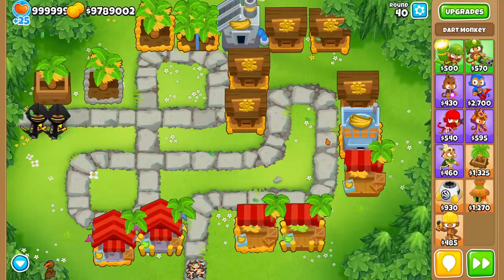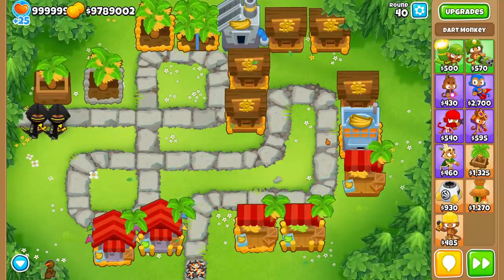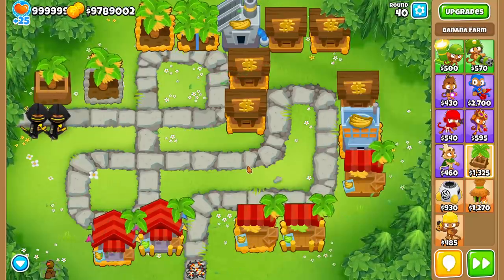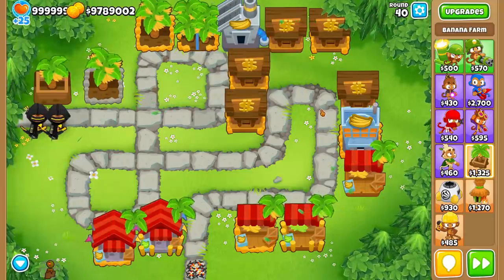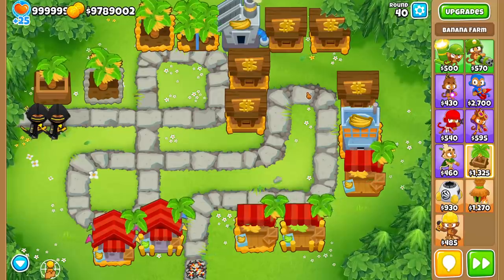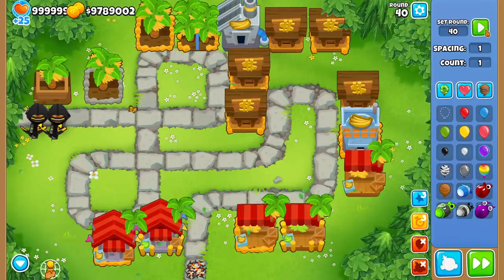The very first step to understanding banana farms is understanding how much money they make per round. This is very easy for most of the top path and the bottom path banana farms — they all kind of just make sense. But for the middle path banana farms it gets really funky and complicated, but we're still going to figure it out together. The easiest way to understand how much money you make is just by sending out a round.